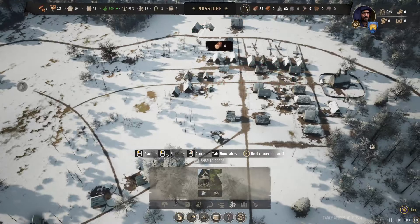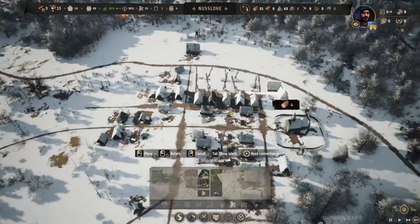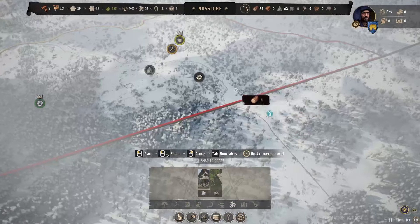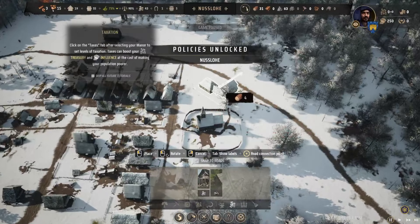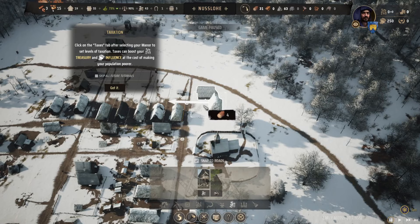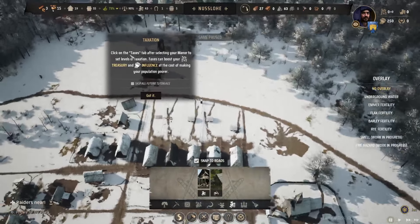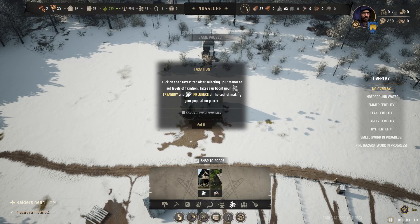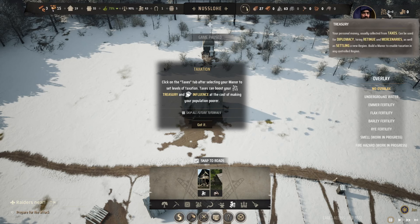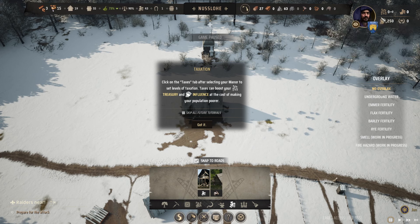We should have the manor there and then all the houses and stuff here. Trading on the corner leading out. I'll put this down - this is leading out to town. Taxation - click on the taxes tab after selecting your manor to set the level of taxation. Taxes can boost your treasury and influence at the cost of making your population poorer.